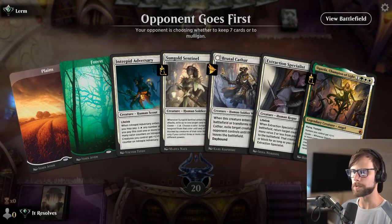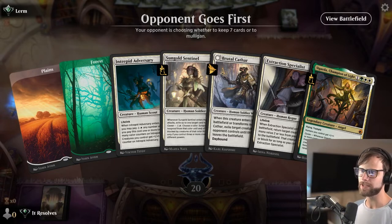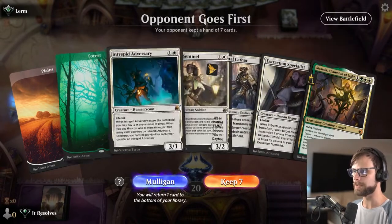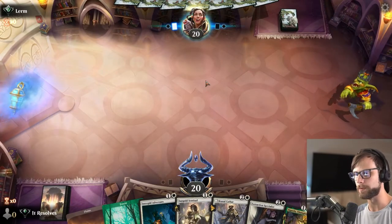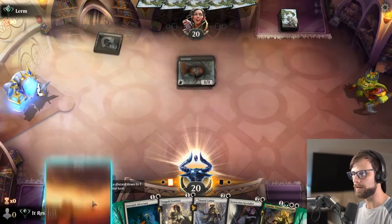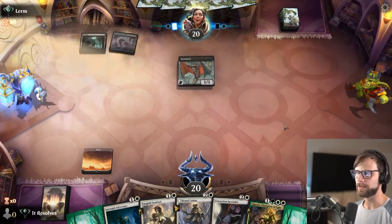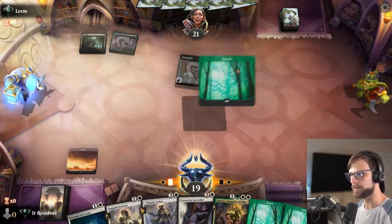Here we are for game number two. How do we feel about this hand? Not great. We do have a couple of two-drops, and I'm wondering if maybe that's enough to keep. All of the stuff in our hand, aside from the Sigarda, is easily playable, so any land we get off the top of our deck does open these plays up. I think with that in mind we'll try it — I'm not overly optimistic, but we will try. I do like having the Intrepid Adversary relatively early — it gives us a way of gaining life in the early turns. And nice, a land — that's exactly what we needed.